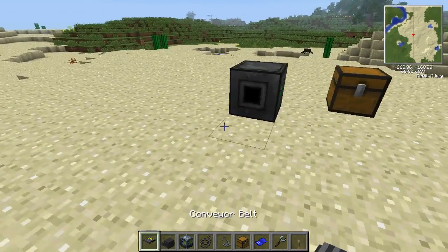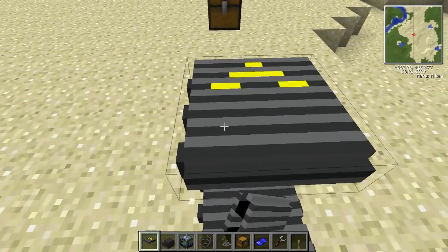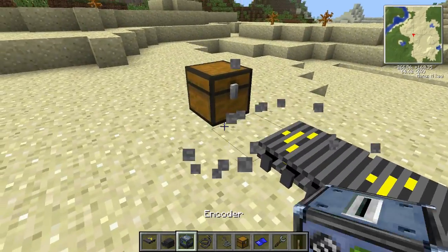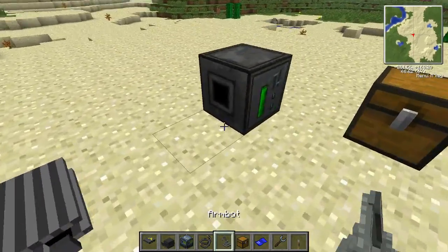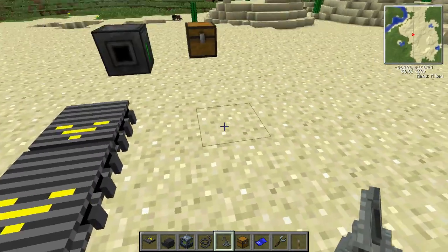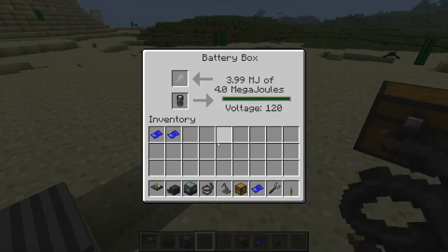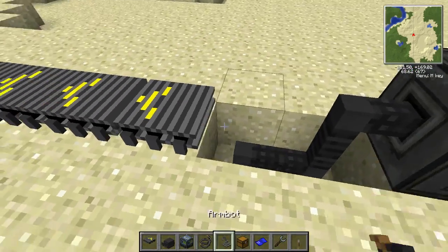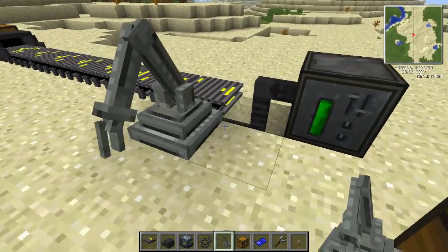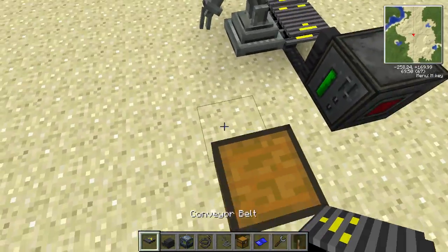You want to start off by laying some track down. You only actually need to power one — I just discovered that, I thought you had to power all of them. So we're going to be transferring items from this chest along the conveyor belt, and then using arm bots to transfer from this conveyor belt onto this one. I'm just using an infinite battery for a power source — you can use any power source, this doesn't use much. Also, power will be transferred through objects, at least from the same mod pack anyway.